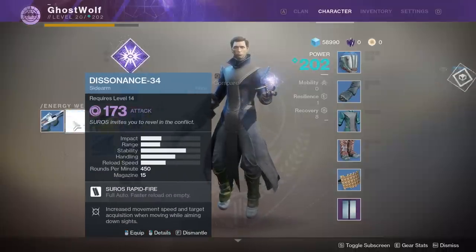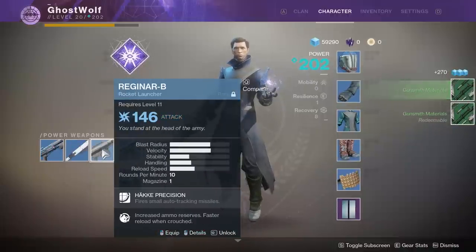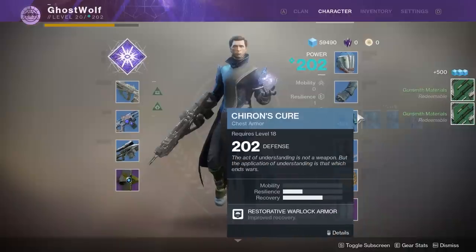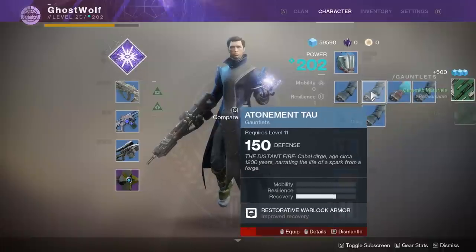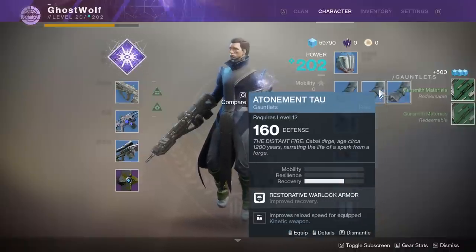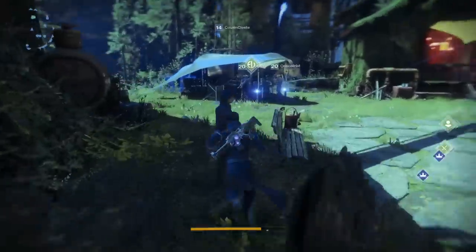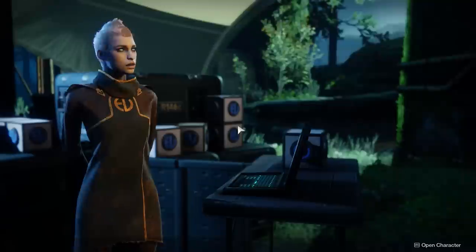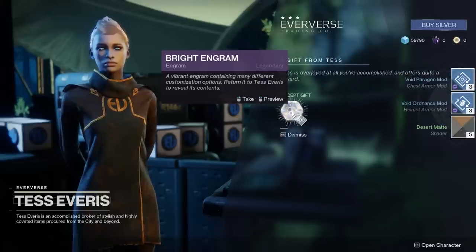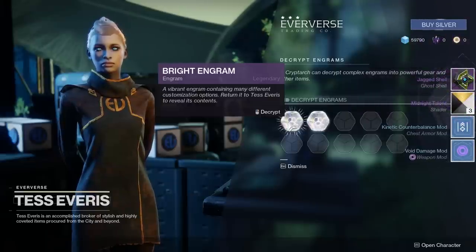Three red engrams - come over where? Eververse - she gives you red engrams. Opening my first one - I got a Sparrow. Opening my second - I got a ship. And my third - I got a Ghost shell. I got a ship, Breaking Point. I got another - a vehicle, the Sparrow. Detect resources and caches within 30 meter range. I got two ships. Shaq's supposed to give me a kill tracker ghost. How do I equip my new ship? Hit I. There's a ship option and emote. What vehicle did you get? I got a Speed Demon. Mine's called En Garde.